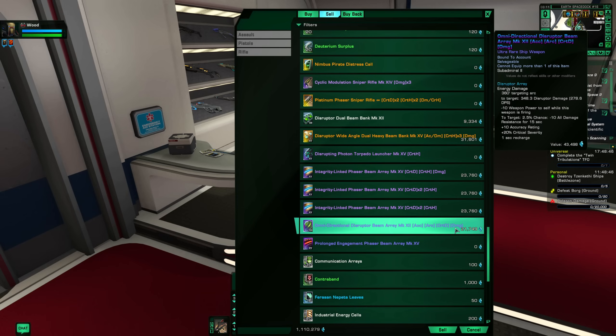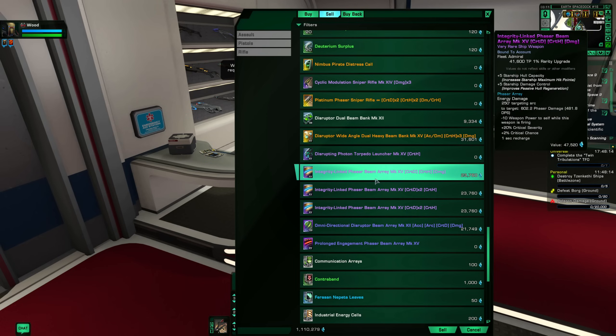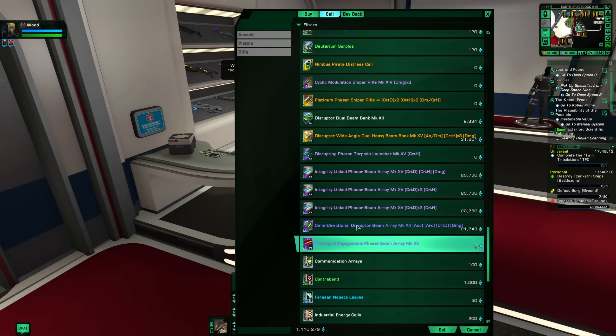That doesn't sound like tons, but it adds up. Especially when you go into a TFO, you're going to get at least three or four items. If you're doing patrols with a halfway decent build, you can get quite a bit more. In a couple-hour session of playing you can get a lot of EC just from doing this. And you're getting the stuff anyway — deleting it is just a waste when you could get EC, especially early on in the game when you don't have a lot of it.